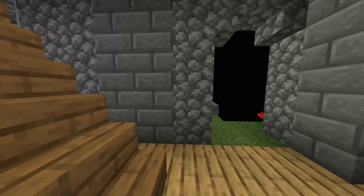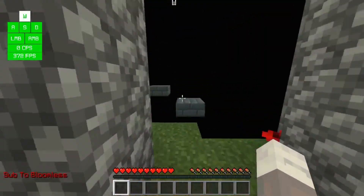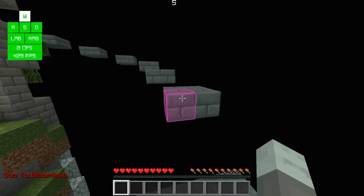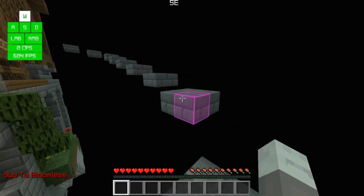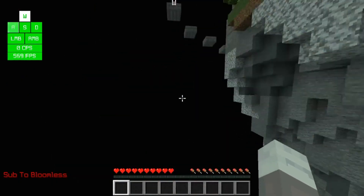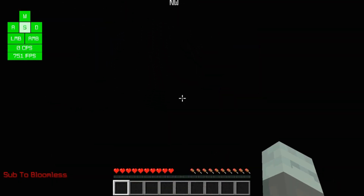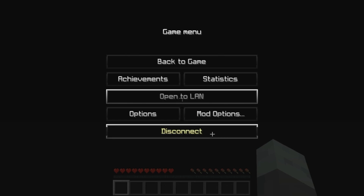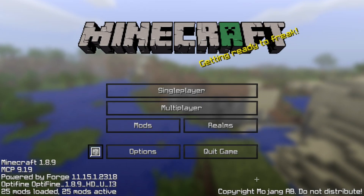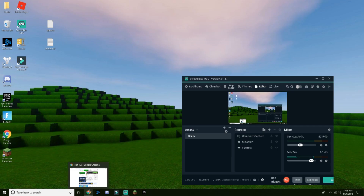Hello everyone, welcome back to another video. Today I'll be showing you guys how to get the oof mod. Basically, the oof mod is where you kill someone and it makes an oof sound, and when you die it makes a different oof sound. I'll show you guys how it works.